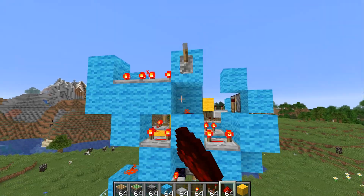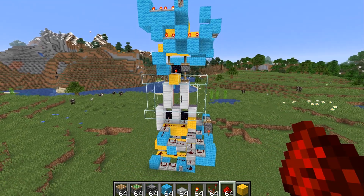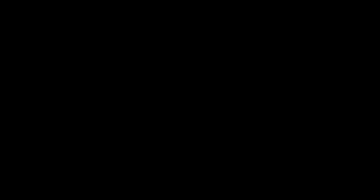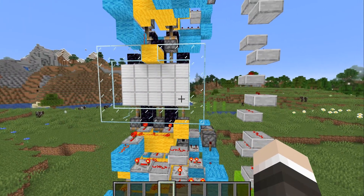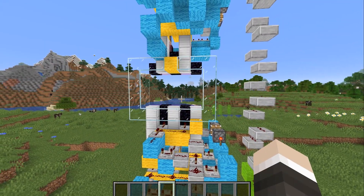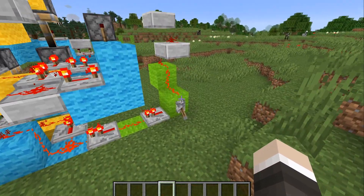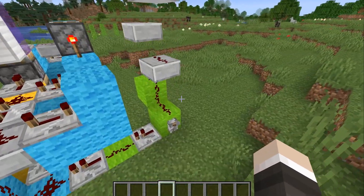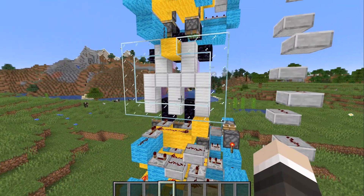And now the same timings have been mirrored up to the top, so hopefully it should all work. These will now be perfectly synchronized between one another. Let's hook all of this up. Can you tell I'm excited? I'm definitely excited right now. If this works, it will probably be one of the coolest looking piston doors I've ever created in Minecraft. Oh, that is so cool. Oh, that is so, so cool. That... oh, that is the best. Colored slime blocks are the best. Look at that!